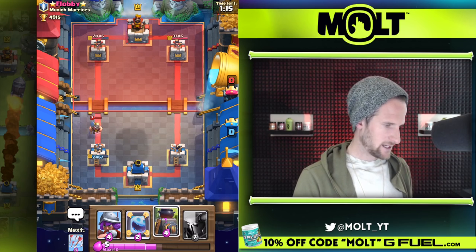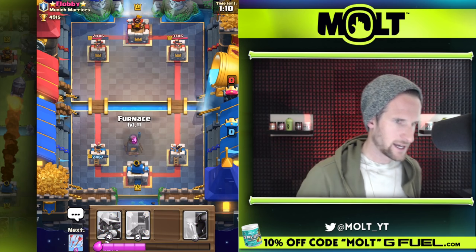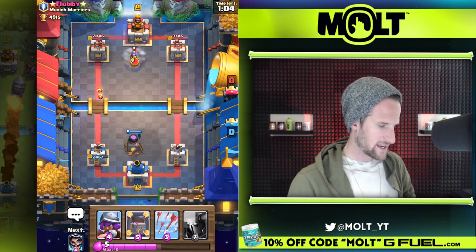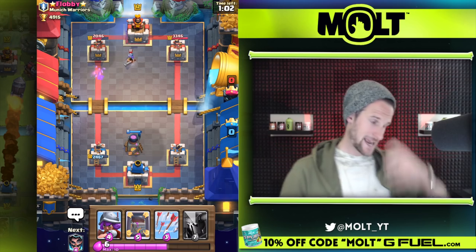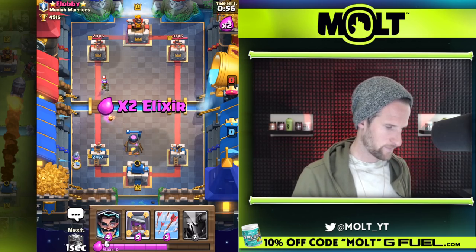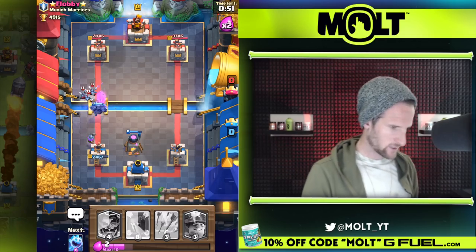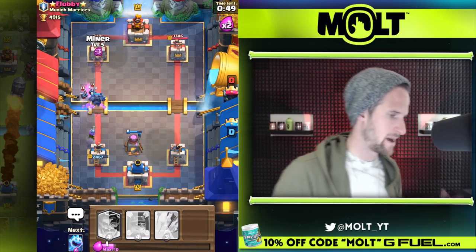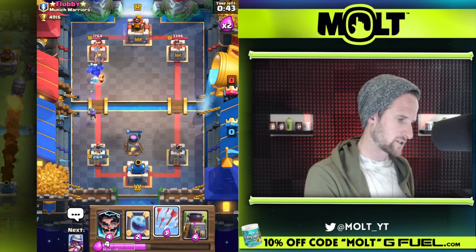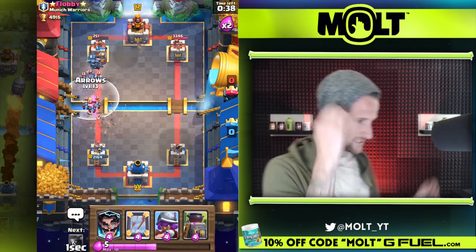Let that guy go ahead and live. Here we go. Let's get this rolling. The only thing is we don't want him to distract our fire spirits. Here we go — nice, this could be good. We'll go musketeer right here and Pekka right here. Let's see if we can get some fire spirits down. I'm gonna go ahead and send my miner over as that Pekka starts to tank. He goes and fireballs — that was not a good fireball on his part. Where's your minion horde? I don't know, but it's too late — arrows kill them. Yes!